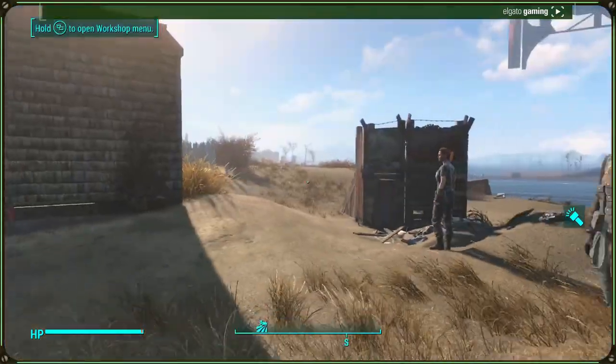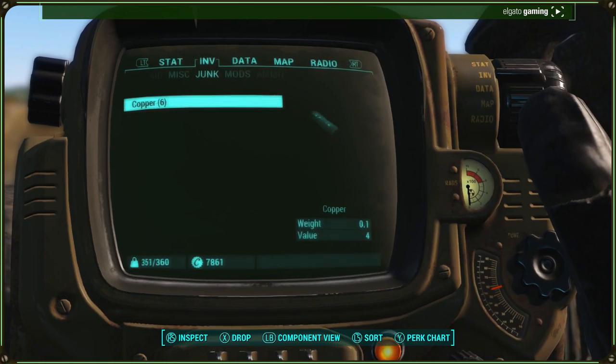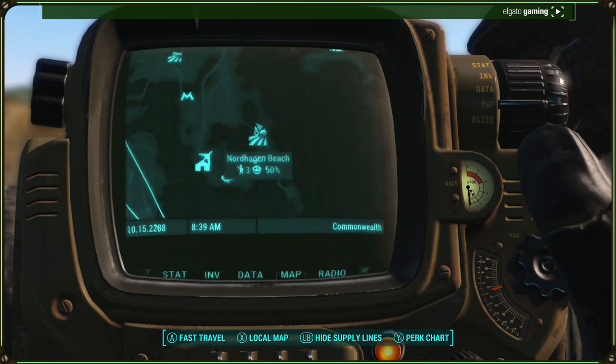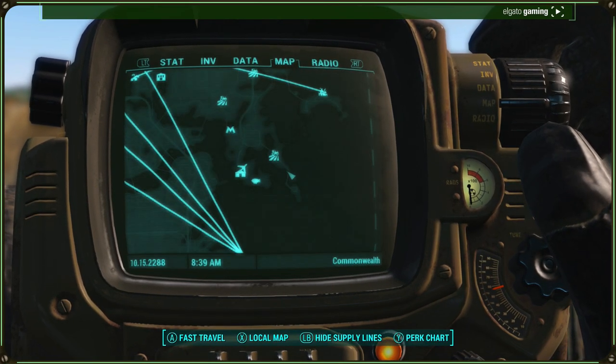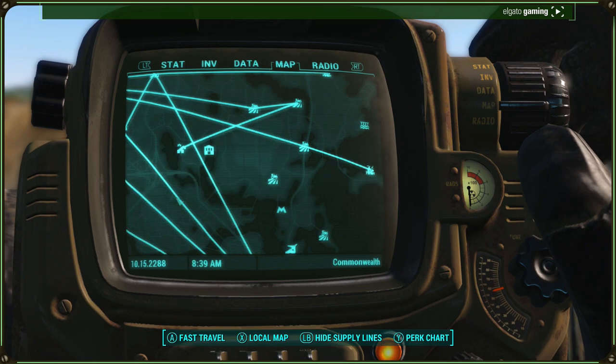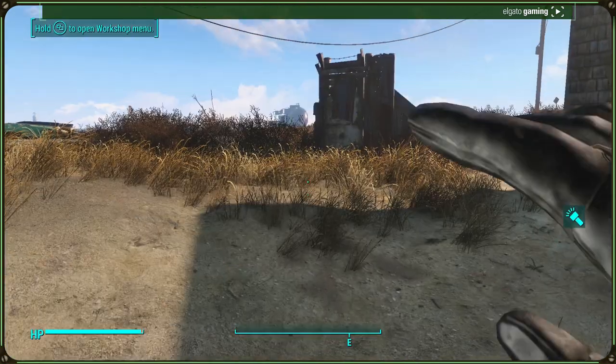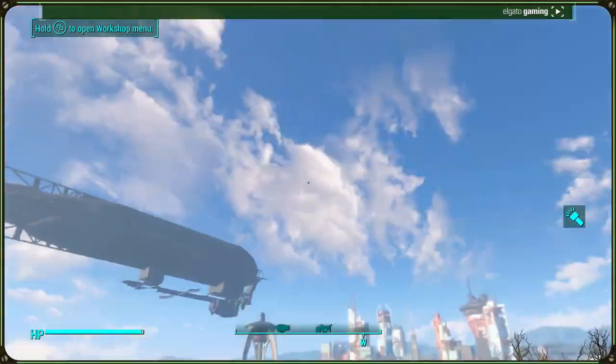Basically, what you want to do is come to a settlement that you don't have a supply line on. So if I go into my map and go over to supply lines, you'll see that I don't have a supply line on Nordhagen Beach. These are the supply lines - I don't have one going anywhere from Nordhagen Beach. So yeah, you want to have a place without a supply line.